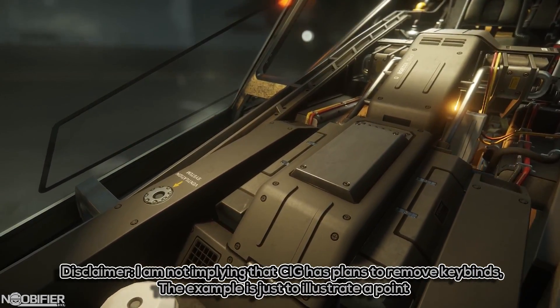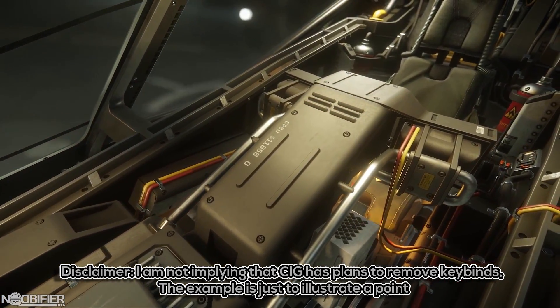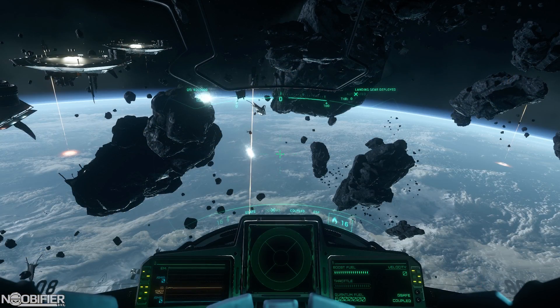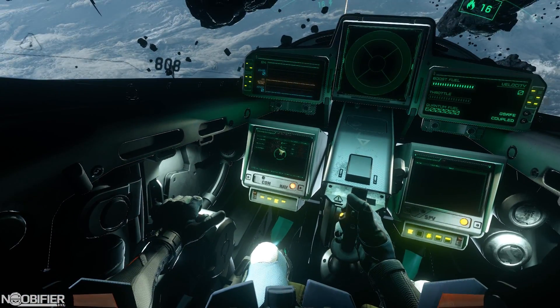A perfect example of this would be if you needed to look down just to push a virtual button to release a countermeasure. There have been some very big changes to the HUD system, MFDs, and helmet-mounted displays. Some ships are currently more complete than others. If you're curious about the current state, the Gladius would be a great one to test out. Don't get too used to it though, because it's about to get a major overhaul once again.